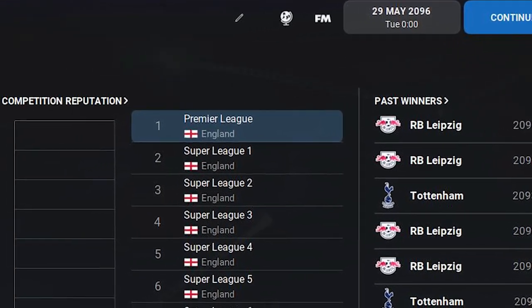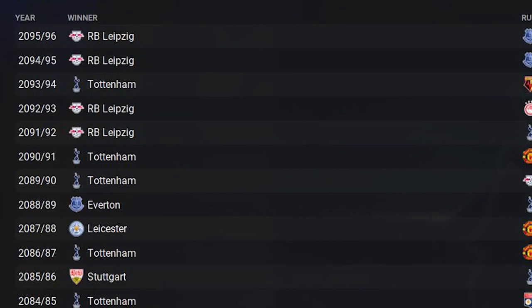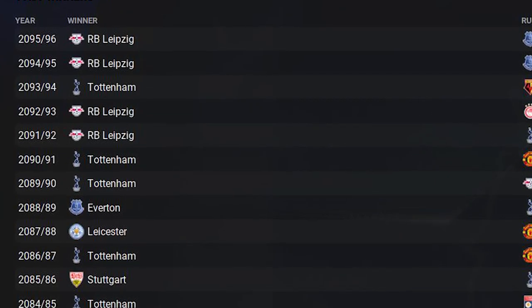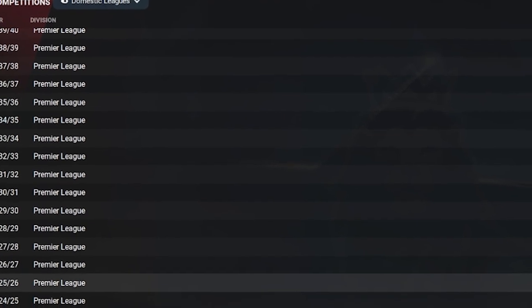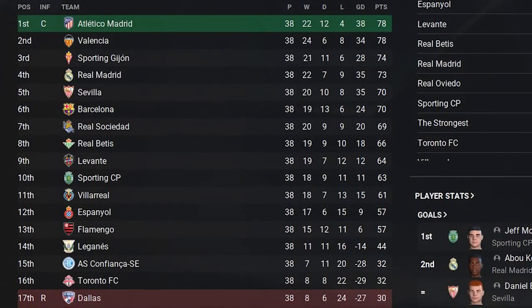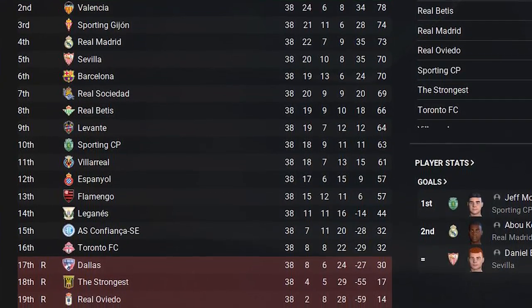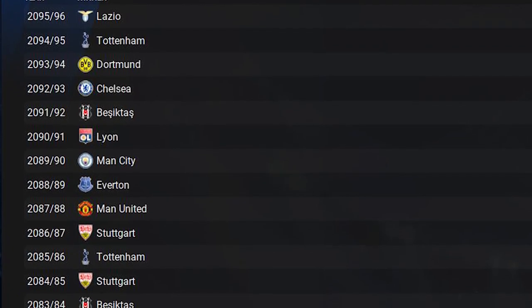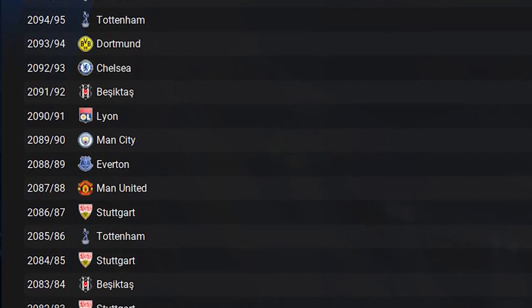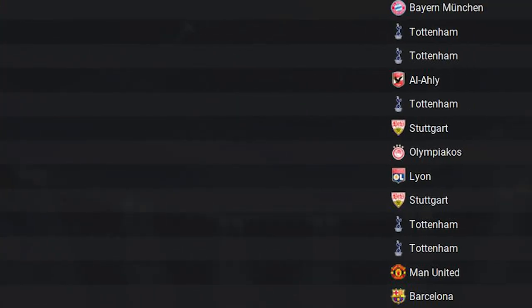75 years into the future and RB Leipzig are the champions. Manchester United have never been outside the top division — their lowest finish was 16th place, one position outside of relegation. Recently it's been either Leipzig or Spurs winning the top tier, with Tottenham getting 6 of the last 12 years. All the big Spanish clubs are struggling in the second tier, and some very interesting teams from Bolivia and Cotton Sport from Cameroon have made it up there too. There was a period where Stuttgart won the Champions League every other year between 2081 and 2087, winning four in total.